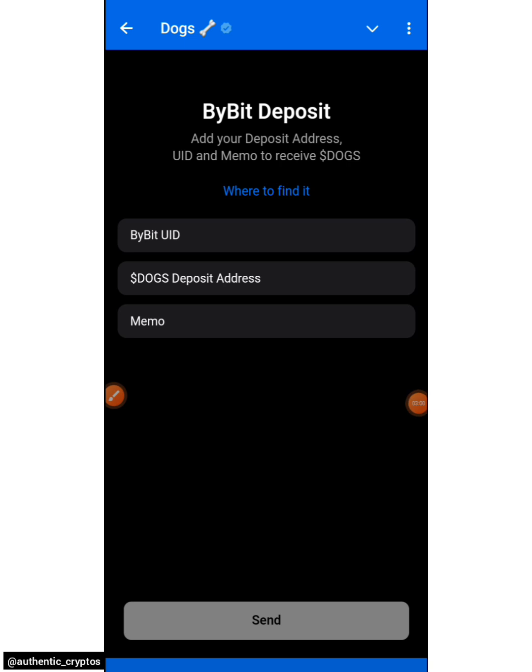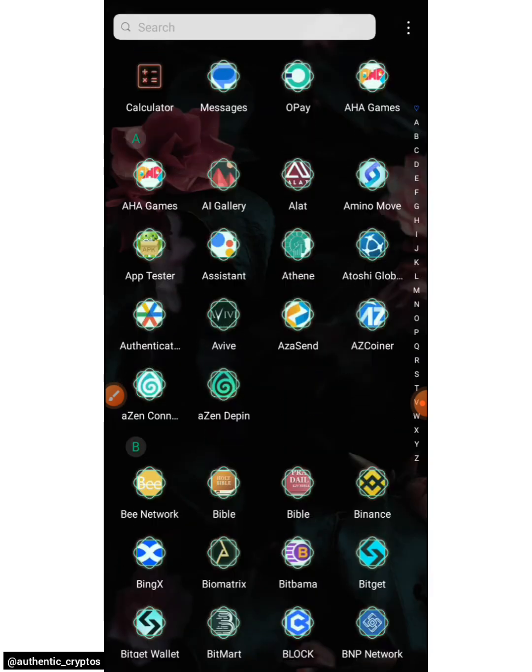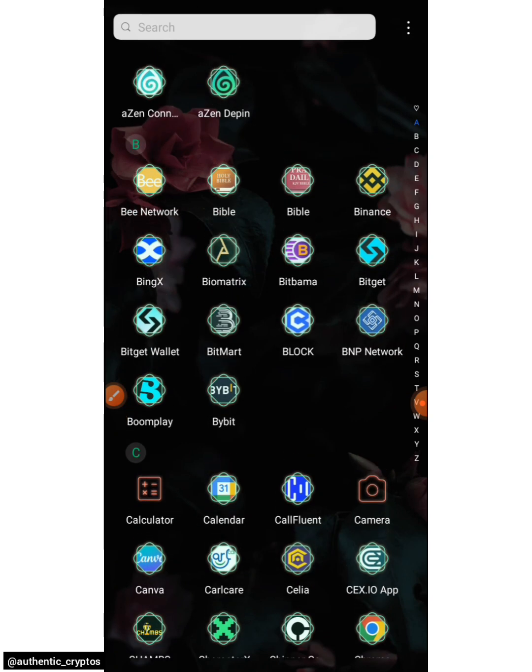All we have to do is head straight to Bybit. If you don't have a strong network, you can copy everything at once and then come back and paste them one after the other. If you have strong network, you can copy them one after the other and start pasting. So let's head over to Bybit and get all those necessary things they want from us: Bybit user ID, DOGS deposit address, and memo.